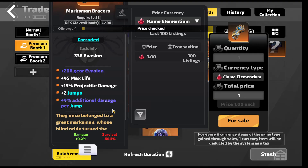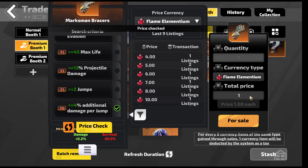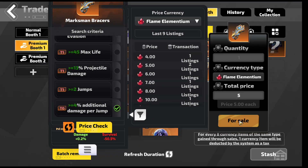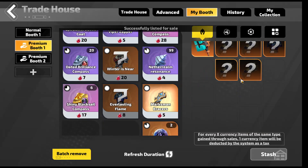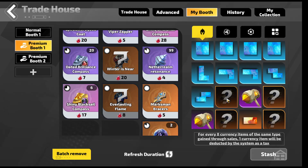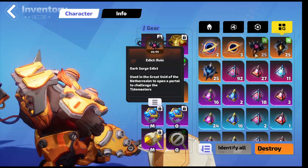Did we price check this? The 4% additional? It's 4. Let's put it up for 5 because it's double corrupted. I didn't identify any of the clubs. Let's do that first, and then we'll get on with this test.